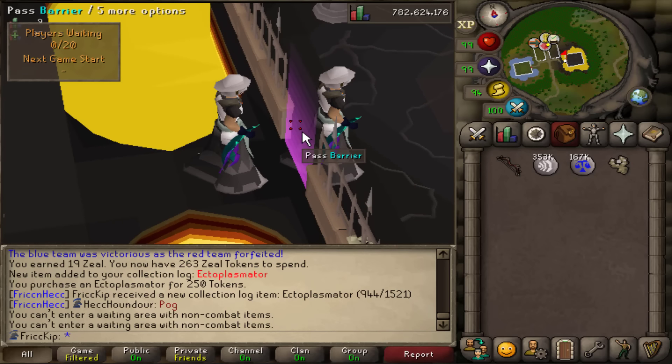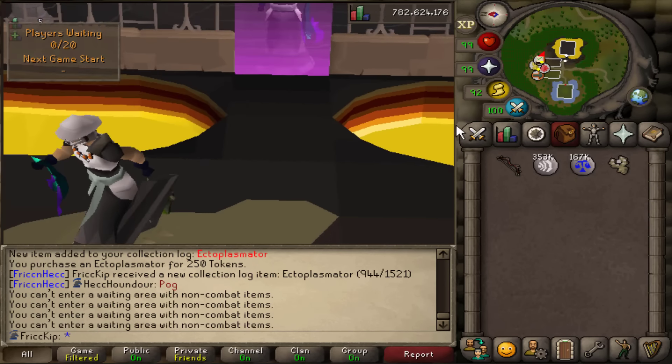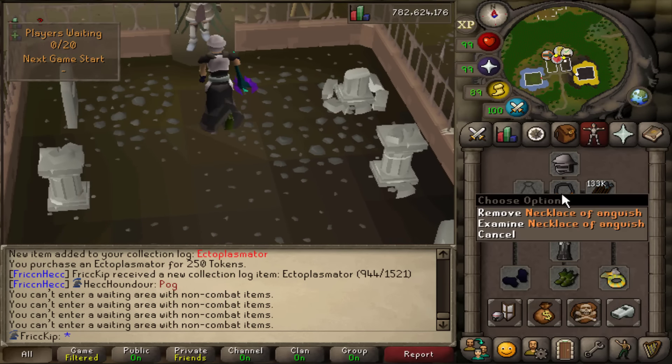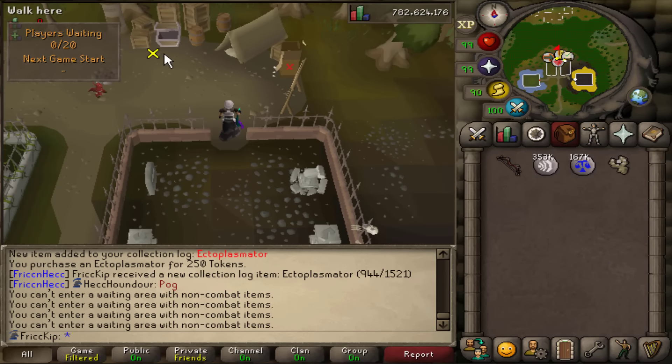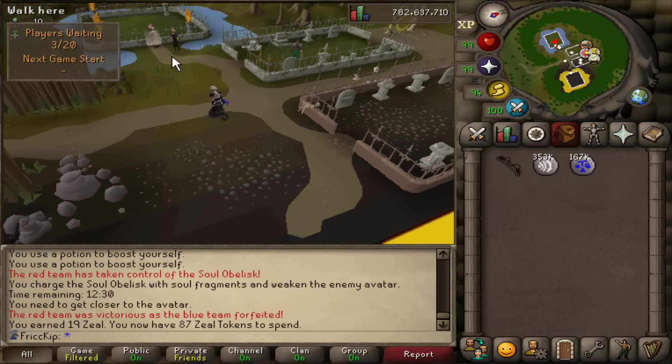I can't bring the ectoplasmator into Soul Wars — I thought maybe I could get prayer XP from the ghosts you kill in there, but you cannot. I also just remembered I need to be wearing a salve instead of the anguish because the ghosts I'm killing are undead.